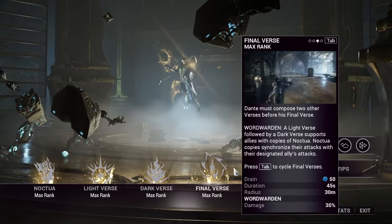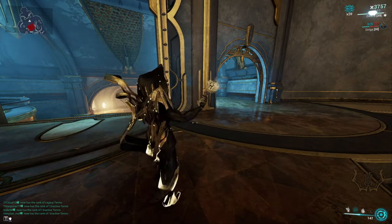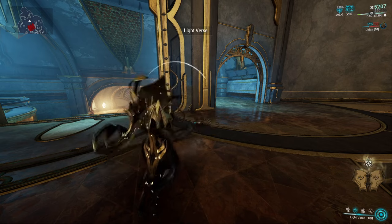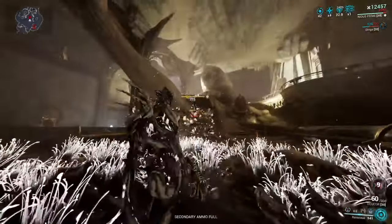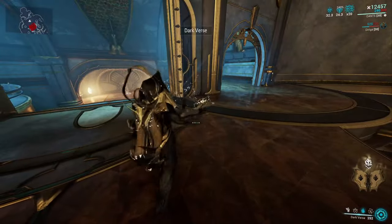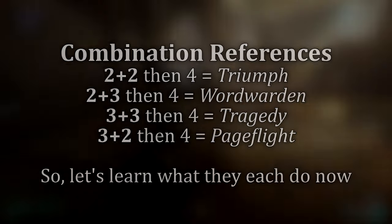Dante's fourth ability is Final Verse. We're jumping ahead from first to fourth here to help you understand it better, then work backwards. To simplify: his fourth ability is basically a suffix-type ability that can only be activated after a combination has been composed and entered into his book icon in the bottom right. This is similar to Grendel eating an enemy before accessing his other abilities, or Nidus gaining stacks with his first ability before using his third and fourth. The Final Verse is only activated after a certain combination is punched in between the second and third abilities, and will either enhance those abilities or create new abilities with the new combination mixture.